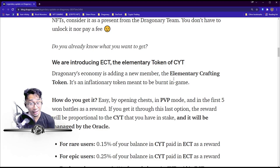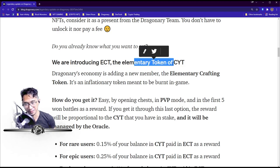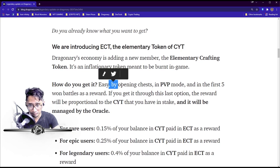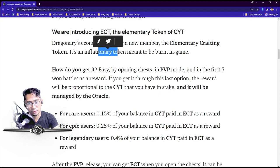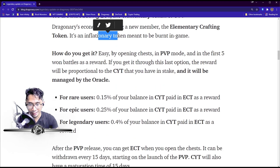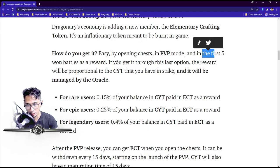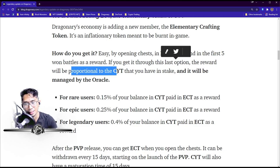Introducing ECT — the Elementary Crafting Token of Dragonary's economy. It's a new member — an inflationary token meant to be burned in-game. How do you get it? Easy: by opening chests, in PvP mode, and from the first five battles won as a reward.